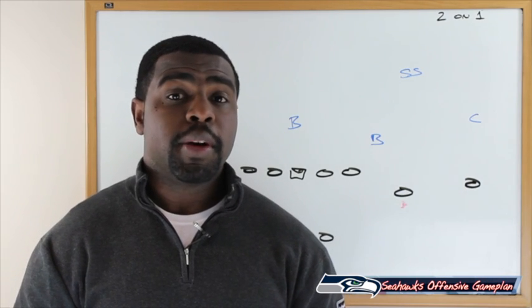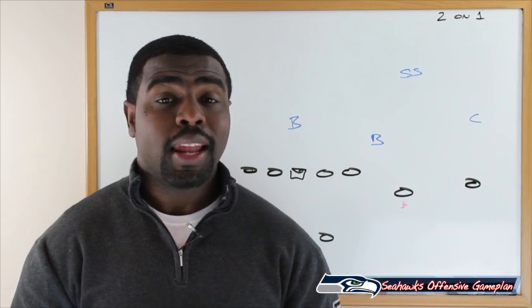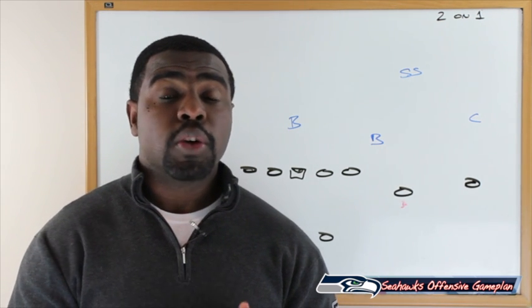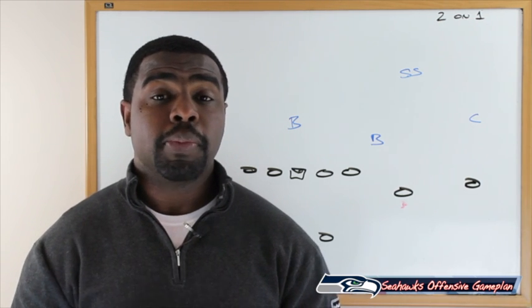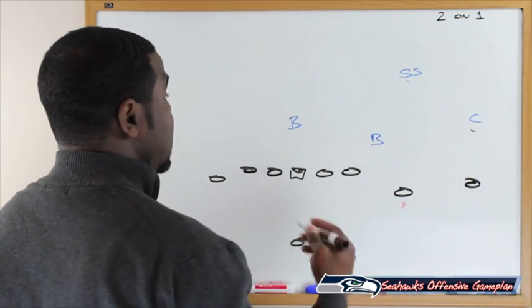We know the Seattle Seahawks can run the football, but to have success versus the Denver Broncos they're going to have to make plays consistently in the passing game. One play I like is the Y square route, where you have two receivers — the Y and the Z — running square ends, putting the safety in a two-on-one situation and the cornerback to that side in a bind.